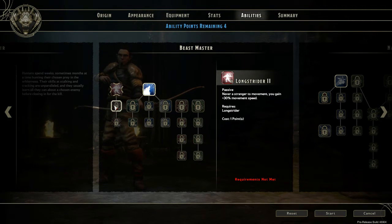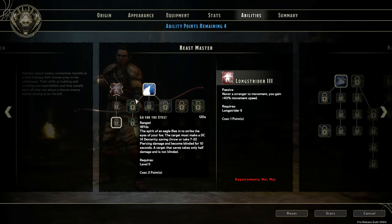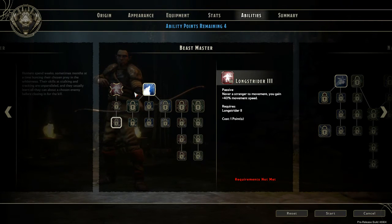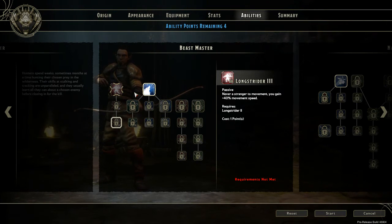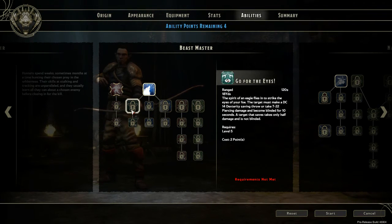Longstrider is where you're going to get your extra movement speed. If you want to be a scout, you can use Longstrider to get your movement speed up. Or if you want to be one of those people who enjoy running out in front of everyone, stealing all the goodies before anybody can get there, you can do that as a ranger as well. Learn how to search and lockpick, use Longstrider to run around — it's good stuff.